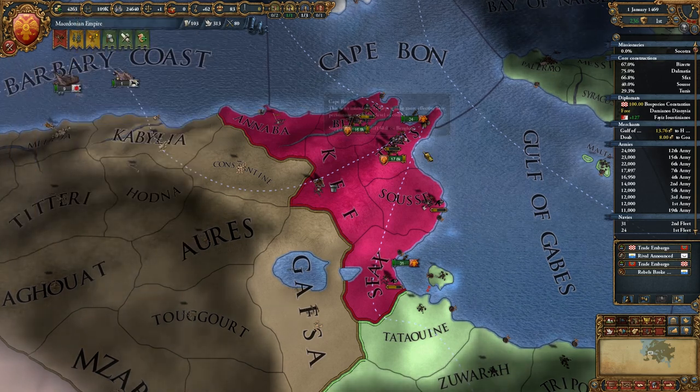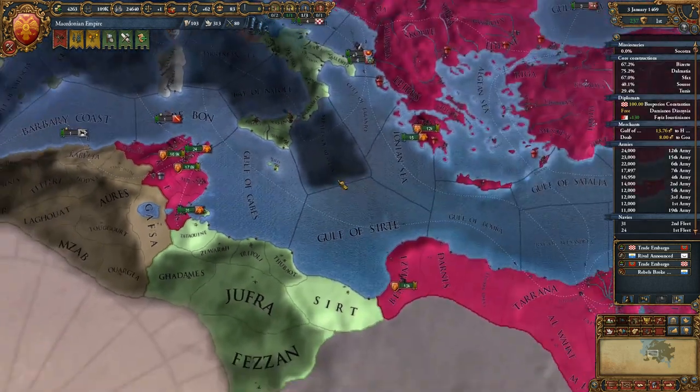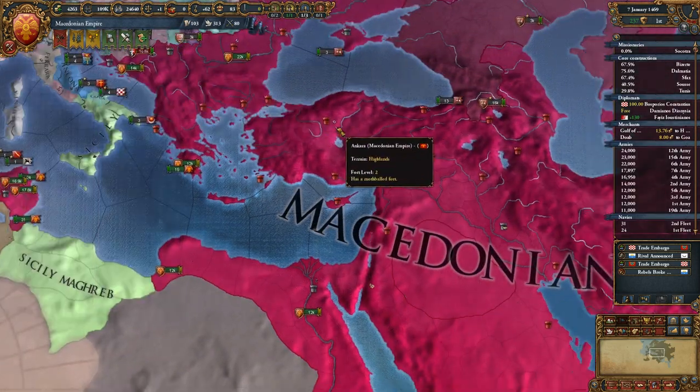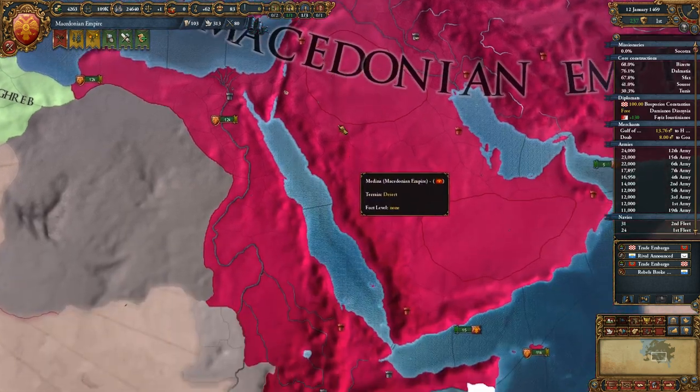How are we doing? We're doing plus 29 per month. All those cores are coming along. Alright, well let's actually just speed things up a little bit.